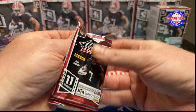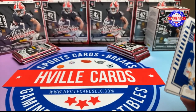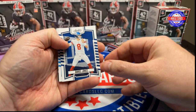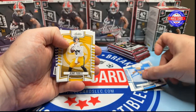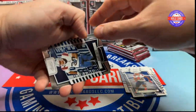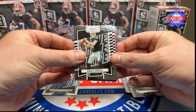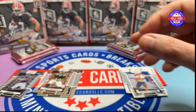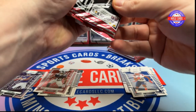I've missed this, I've missed y'all. All right, pack one: Danny Dimes, Austin Eckler, Kenny Pickett, DK, Kirk Cousins, Robert Woods, Ramdondre Stevenson, Marte Mapu, Aiden O'Connell, Clark Phillips. Our green parallel is a Jaron Hall, and a kid reporter insert. Good start!